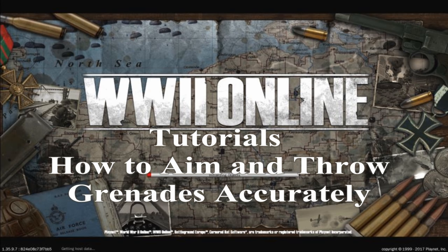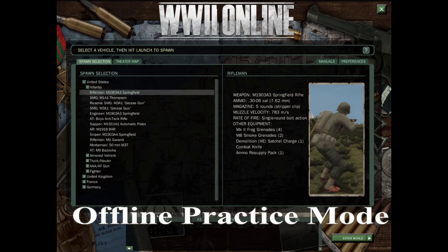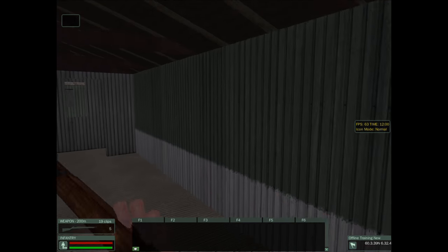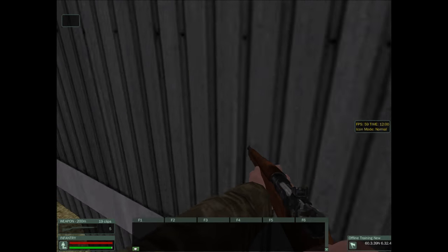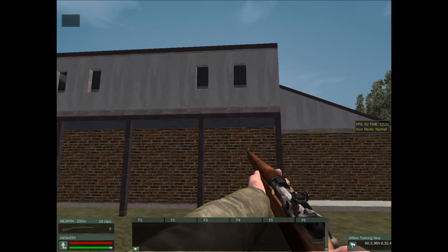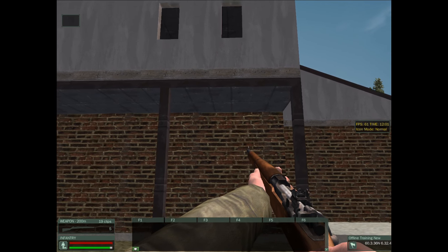Welcome to World War II Online Tutorials on how to aim and throw grenades accurately. You can practice this offline by going to the offline mode through your Cornered Rat software. Select an avatar — a rifleman or an engineer — somebody who has lots of grenades, so that you can practice several attempts.